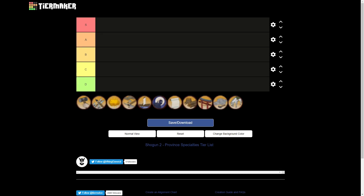Before I begin, let me explain the rankings. S tier means that I consider it a key province specialty, almost essential to any campaign. A tier means I consider the specialty to always have a good effect on your campaign. B tier means the specialty is only good in some cases. C tier means it is always useful but generally not a target province to acquire. D tier means it is only useful in some cases.